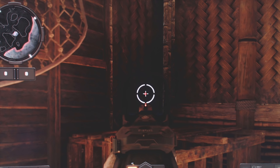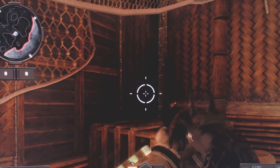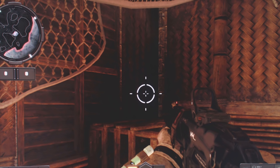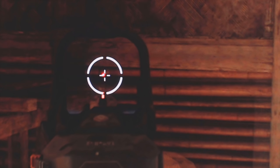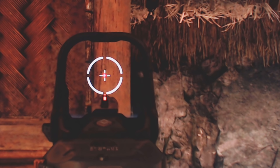When you aim down sight with any of the red dots, scopes, or anything in the game, your sight will be slightly to the left of the center of your screen, and this might be throwing you off just a little bit. Other Call of Duties don't do this — neither does Doom or Destiny. Even more strange is when you pan to the right the sight goes left, but when you pan to the left the sight goes to the center. Panning left makes the sight go to the center and panning right just makes it go more left.